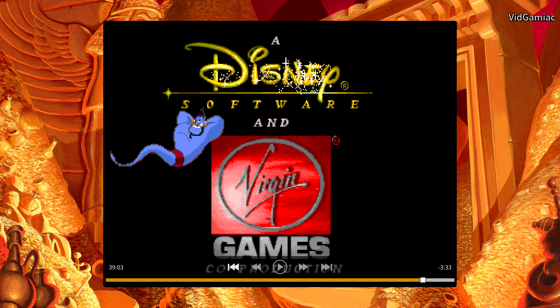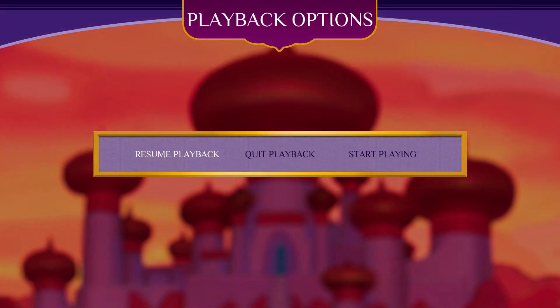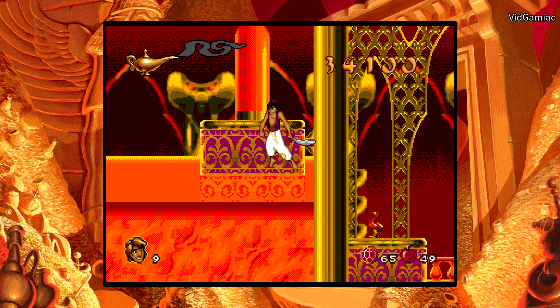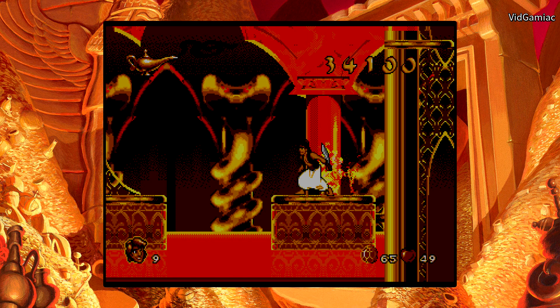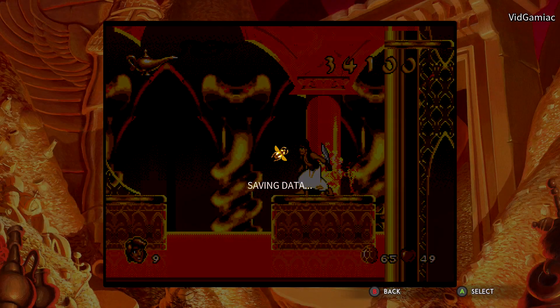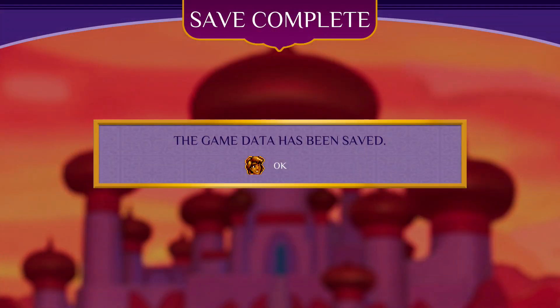So for this one, what you want to do is right trigger your way up to timecode 3903. Once you get to that timecode, hit the start button and go to start playing. Make sure you move your character around a bit — you should be in the middle of the final boss fight. Once you've moved around a bit, hit back and go into game options, then go to quit game and quit and save.